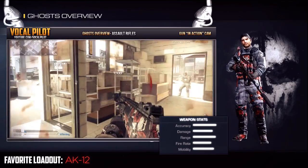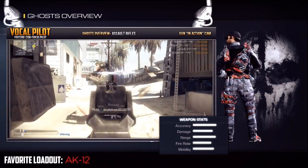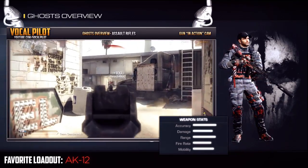Something to always keep in mind when setting your assault classes is that if the iron sights are sufficient to your liking, keep them that way. The performance attachments can heavily outweigh a sight attachment if you don't mind the irons.